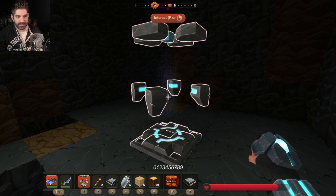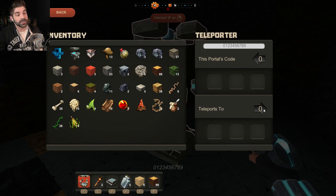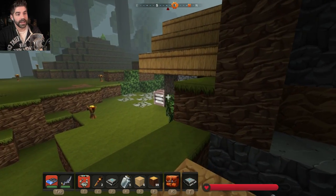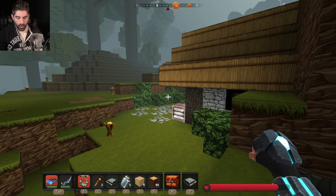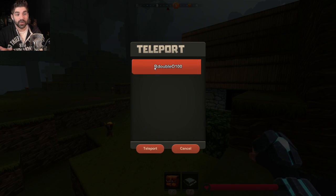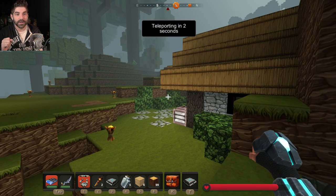I'll set the code: zero, one, two, three, four, five, six, seven, eight, nine. Perfect! Okay, let's say that's good. All right, let's get back out of here. Let's see if that stays — okay, that did stay. Teleports two. And then we should be able to go — hit T — teleport to our obsidian place. I hope this works, I think this will work.